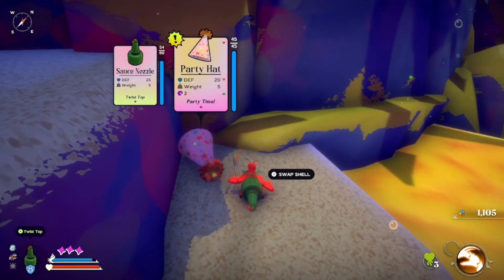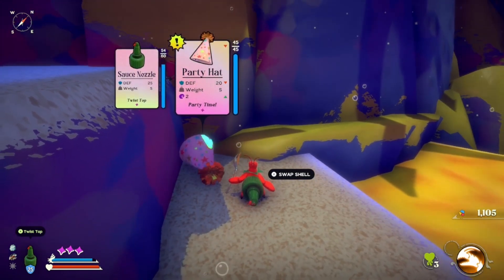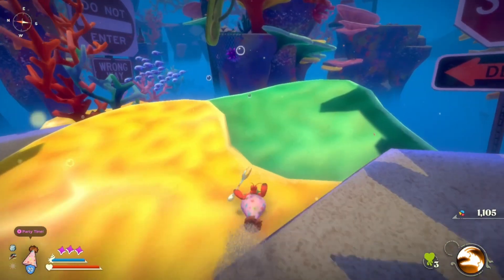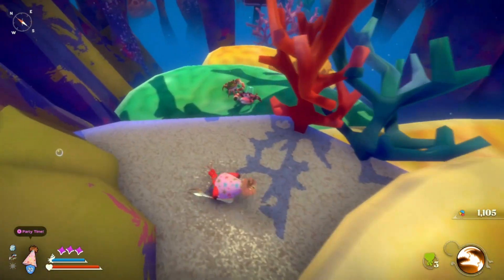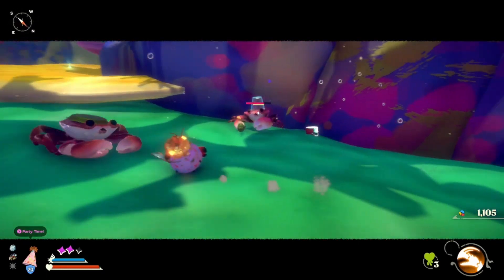Ooh, a party hat! Defense is lower, but Umami attack is up, I think, is what that means. And we can have party time. New shells — we got Stop and Detour. This is a pretty cool little environment here. It's party time! Ha ha, that's pretty good.